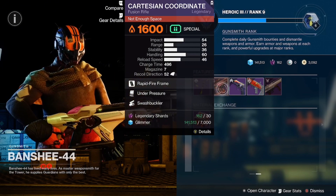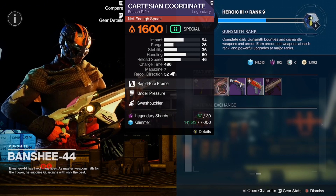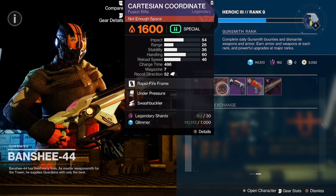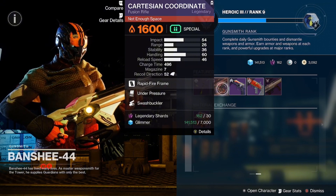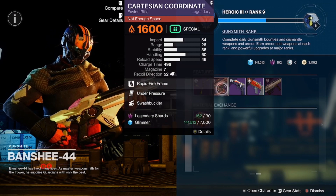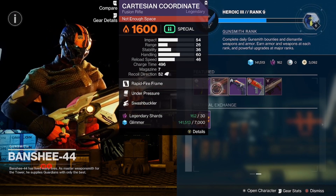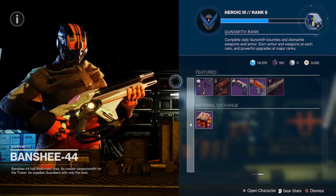If you're just looking for a good fusion overall and you're just starting the game, grab the Cartesian Coordinate and then wait for a better one to come along. It's still going to do work — it's a fast-firing fusion rifle and it'll definitely take down yellow bars, especially if you're running the Coil or anything like that. I would say pick it up either way.